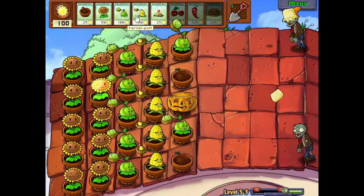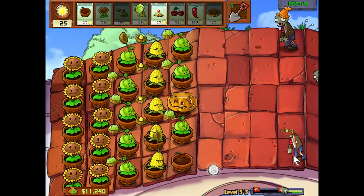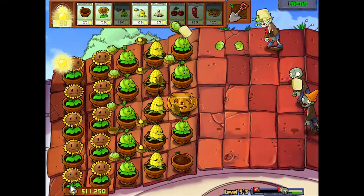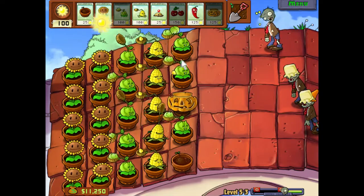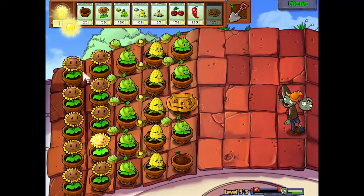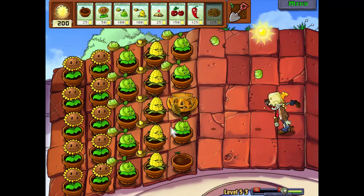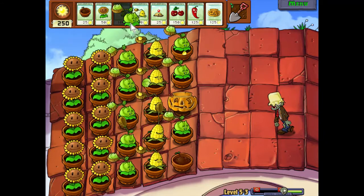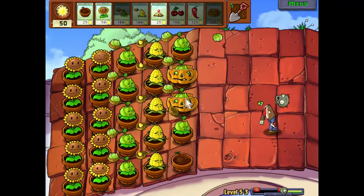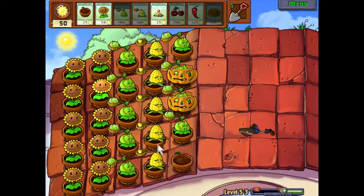So good. You can get two Kernel-pults — keep forgetting the name — on a row, and there's a chance they can just chain their butters and keep the zombie frozen. That's totally possible. But their firepower isn't as good; I'll have to double check on the almanac. They seem to be doing like two damage per hit.